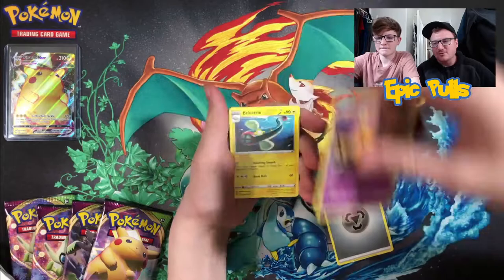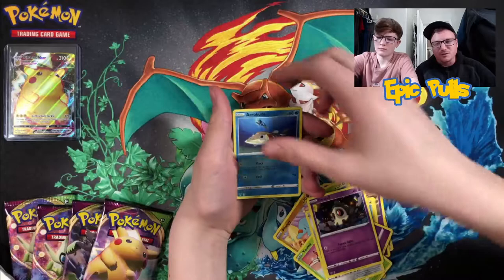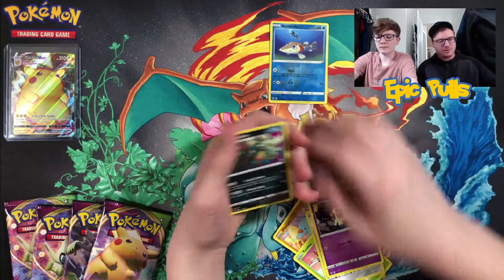We got a Girafarig, Electric, Delmise, Clefairy, Fanpy, Yanma, Galarian Meowth, Duskull, Reverse Arrokuda, and a Garbodor.